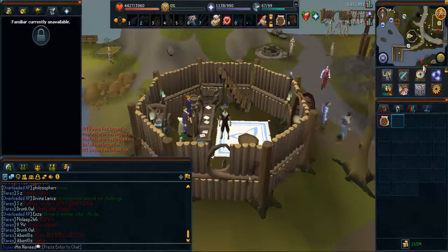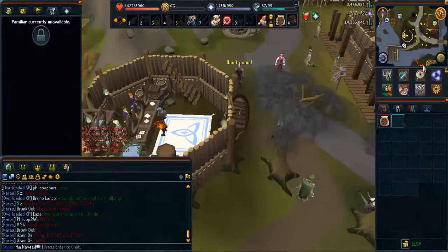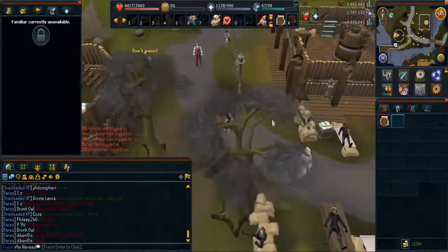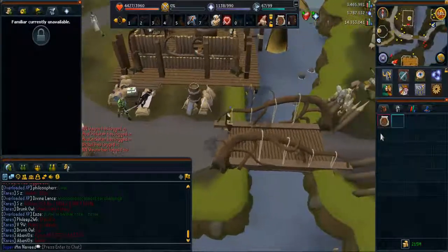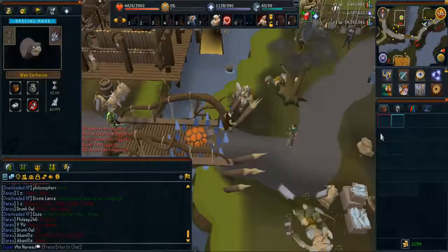Hello everyone and welcome to another money-making guide. Today I'm going to show you a method that, depending on the skills that you have, can reach from around 800k to 1.2 million gold coins.